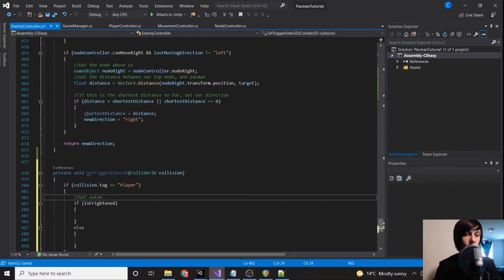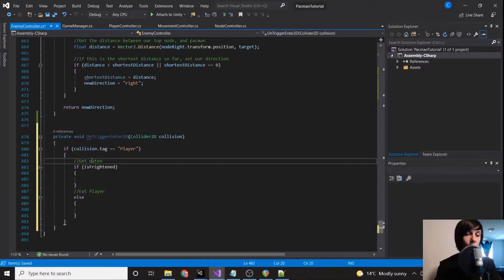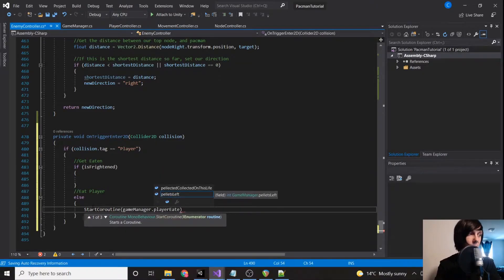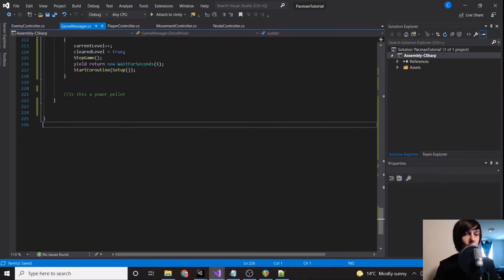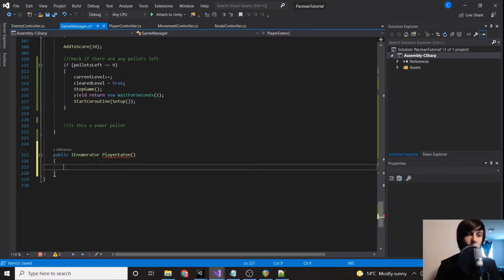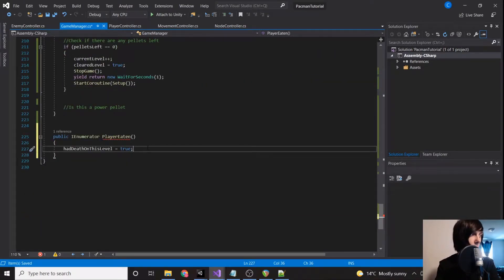The two branches will be getEaten and eatPlayer. We're going to have a function in our game manager that's a coroutine to play our death animation and all that. So we'll call StartCoroutine gameManager dot playerEaten. Now let's go into our game manager and create that function: public IEnumerator playerEaten. We're going to set hadDeathOnThisLevel to true so that our blue and orange ghosts will spawn quicker from fewer pellets.